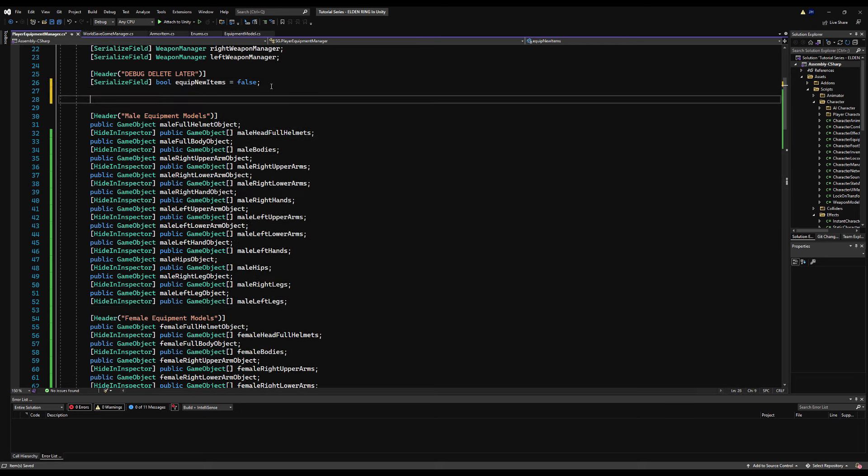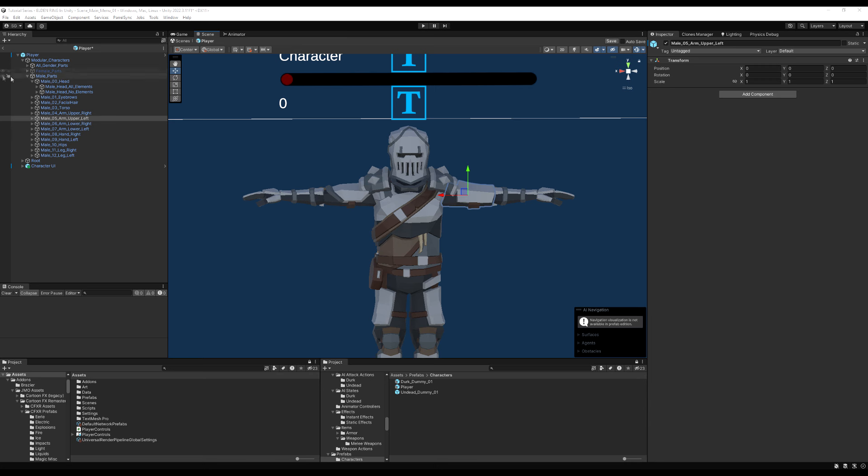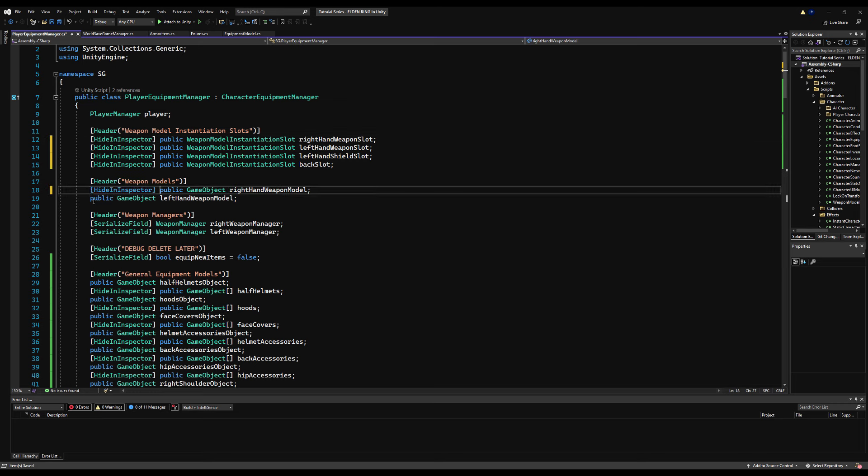We're going to add another field here — we have male and female models and we're going to call this general equipment models, or unisex equipment models. If we look at our model we have a section for male and female but also a section that applies to both — back accessories, head attachments, shoulder attachments. These shoulder pieces are going to be the same regardless of using the male or female portion of the model, so these are general.